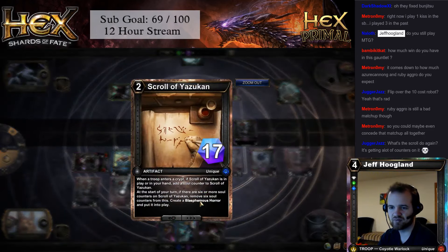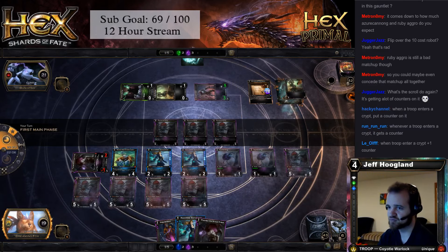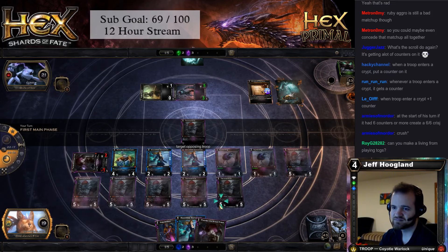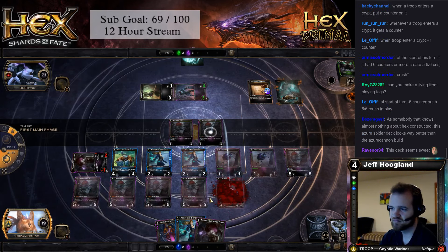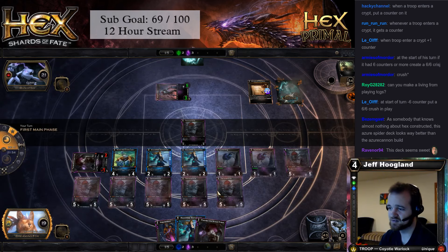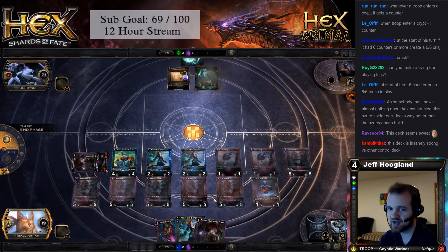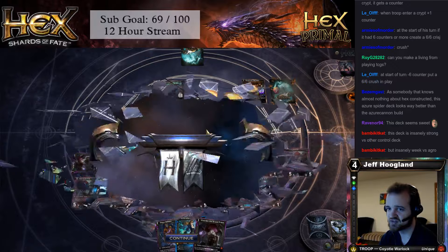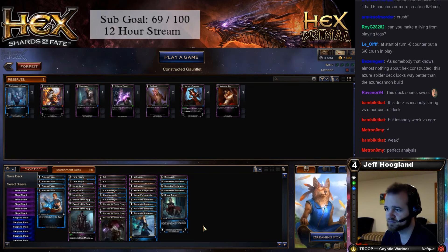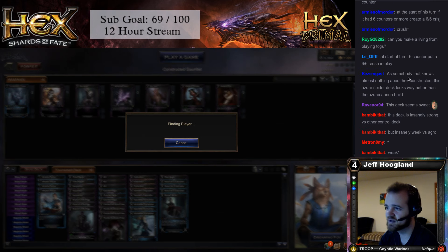What does the scroll do again? It turns into a Blasphemous Horror, which is just a 6-6 crush. They've got a bunch of counters from troops dying, but 6-6 doesn't matter — he's out of cards. I agree with the guests. This deck is a better control deck than the Azure Cannon deck. Azure Cannon is just an aggro deck, so this deck is good because it's a control deck first as opposed to an aggro deck first. This is a control deck with a combo, whereas Azure Cannon is an aggro deck with a combo. We're now 4-1 in the gauntlet. Can you make a living playing TCGs? Yep.